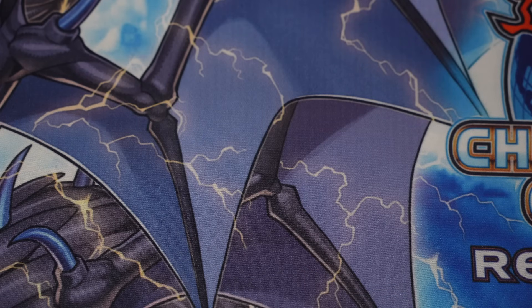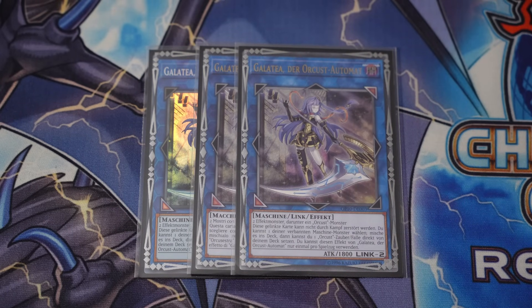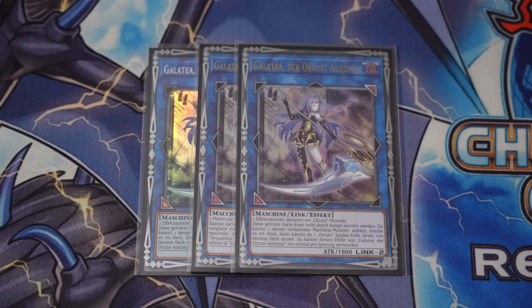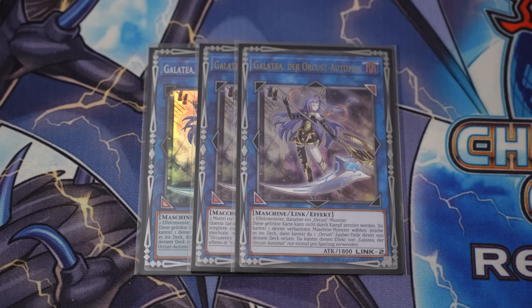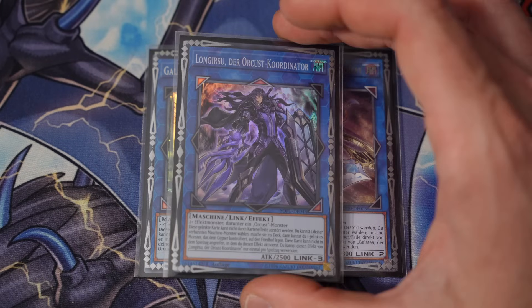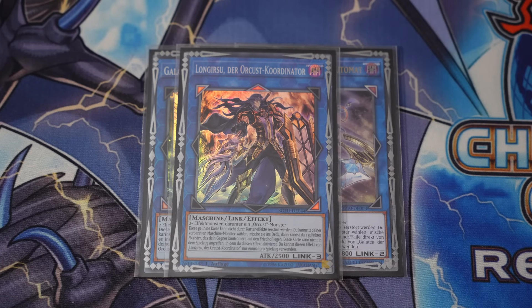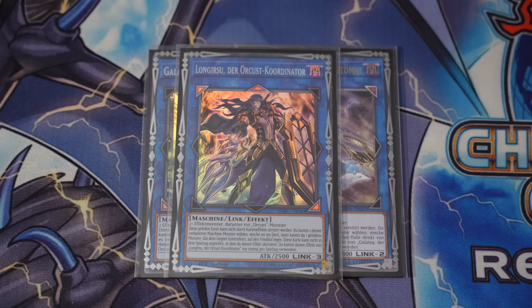Let's get into that extra deck. We got triple copies of Galatea. In some of the other hybrid builds, you're really going to be jamming a lot into that extra deck, but right now we do have the space for that longevity. Three Galatea is not a bad idea, because this will truly let you play the deck forever and never get outgrinded. We also got the one copy of Long Gearsu — he's another piece of spot removal. He's a key link three to climb into Access Code Talker with, and he's got that cool removal effect — a send for whatever is linked. Very, very powerful.